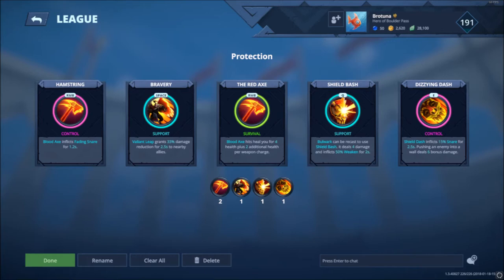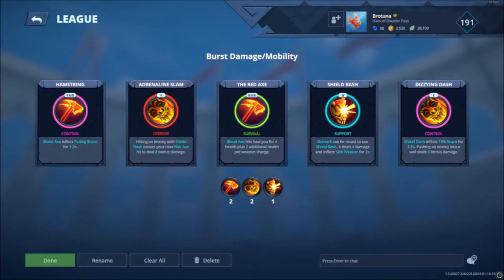Since the update I replaced Gentleman Slam with Shield Dash and Wall Slam is replaced with Dizzying Dash. Use my Protection Build with or against melee characters, and the CC Sustain Build when fighting a combination of range, support, and melee characters who are easy to hit with Heroic Charge. Check out my original guide if you wish to hear more about these two builds.